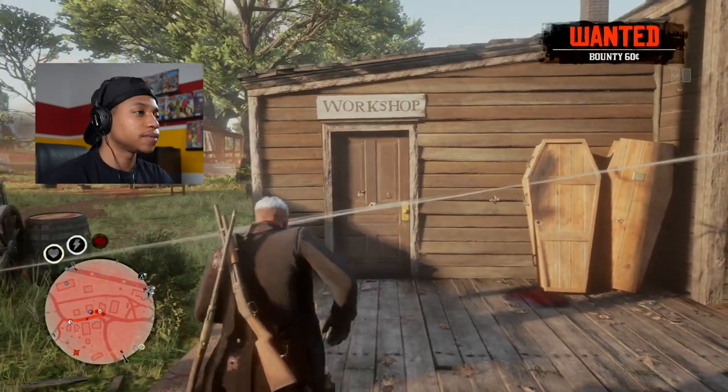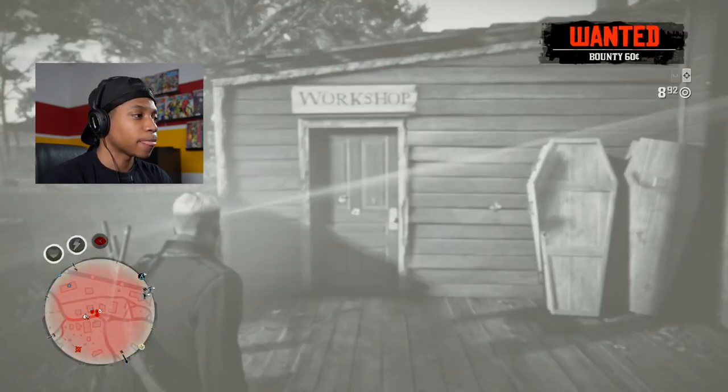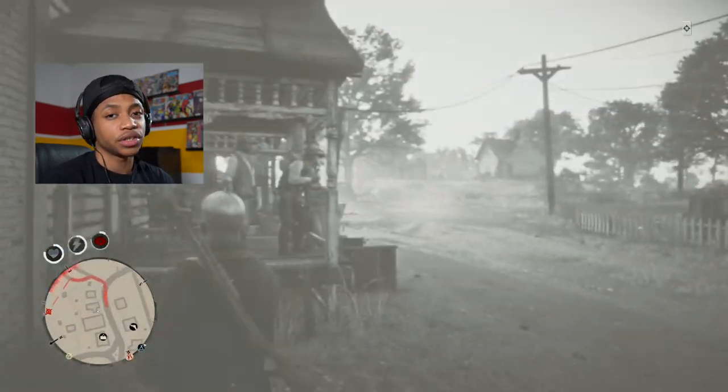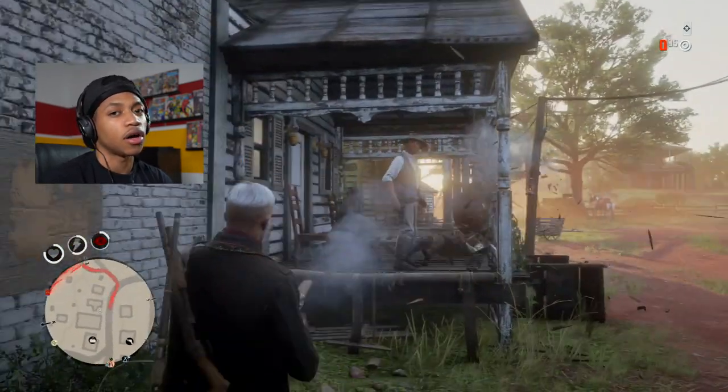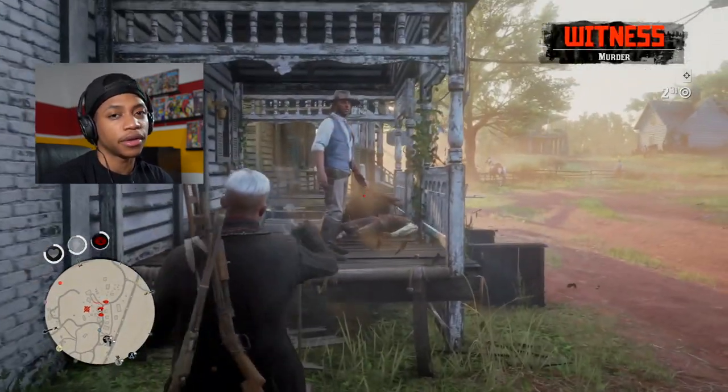What you're going to want to do is pull out your lamp. When you do this, you want to make sure you actually get the law on you so that when you get into the glitch, you can kill the lawmen.